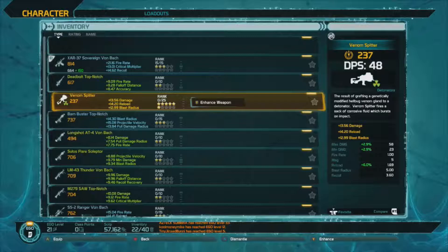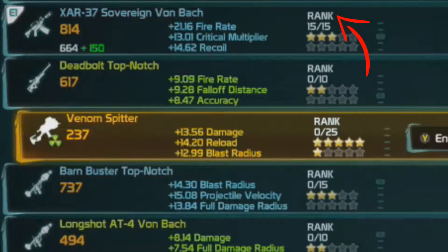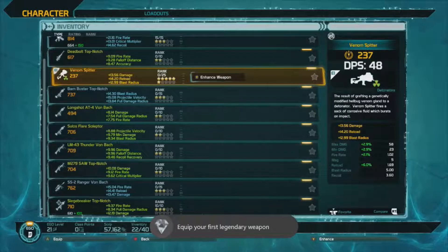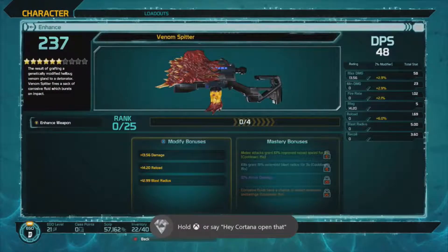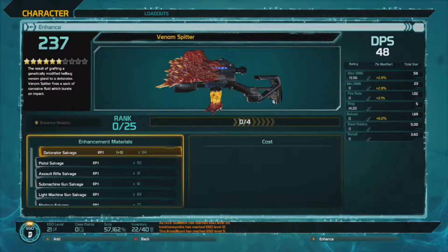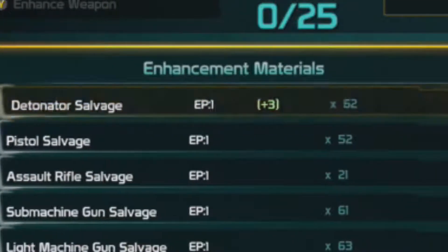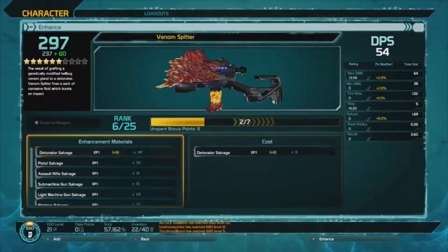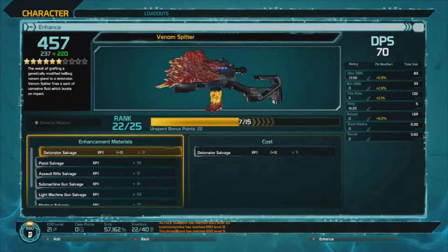Now let's slow down and explain this. Each gun has a rank indicating its rarity. Green is 10, blue is 15, legendary is 25 — those are the three examples I have on me right now. Right next to the ranks are the bonuses that that gun has. For example, the venom spitter is 13.56 damage, 14 reload, 12 blast radius. Now you remember the salvage we were getting earlier from doing missions — you're going to go into your weapons and hit enhance weapon, then hit triangle and or Y depending on what system you're on to select enhance weapon. This is a detonator weapon, so you're going to start inserting detonator salvage. When you're done, you hit apply and you'll notice that you went from rank 0 to 4 with that gun. If you have the salvage, keep inserting it to your favorite weapon until you reach max rank.